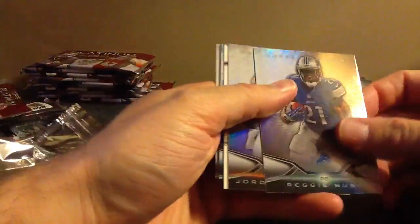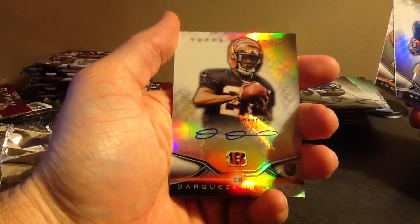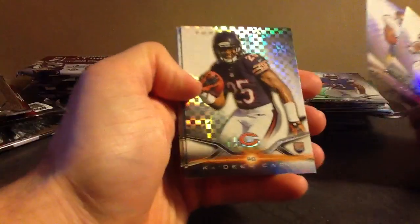Aaron Murray X-Fractor. Should have two autos in here somewhere — they'll be flipped backwards like that. Derrick's Dennard sticker. Nice to start. Bengals. We'll do a recap of this box. Kadeem Carey X-Fractor.